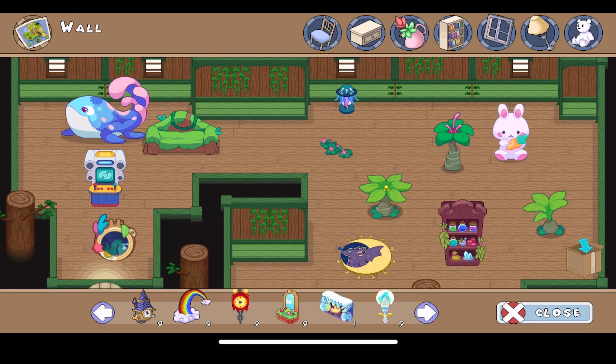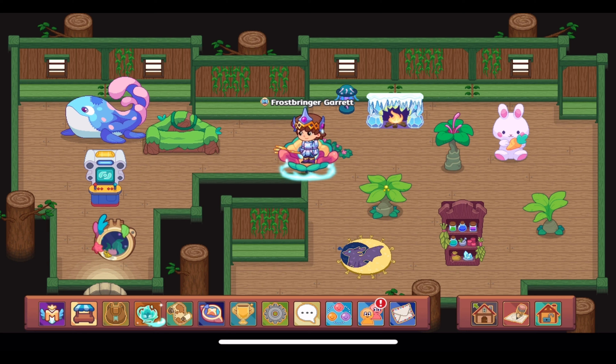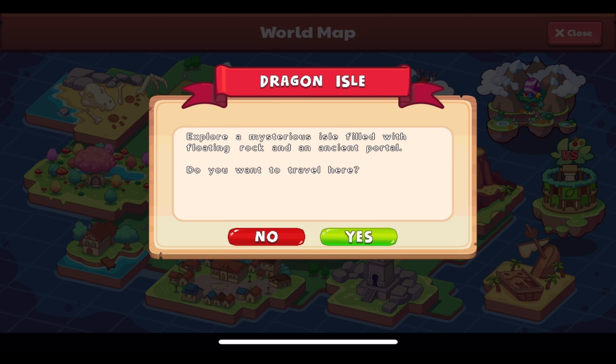There it is — the Chill and Char ice and fireplace. It's a really long name for a furniture item, but as you can see here, it looks really cool — it's a fireplace that's icy. I've wanted it for a long time and I'm glad to finally have it. Can't wait to see more of the epic subspace furniture getting re-released over time.